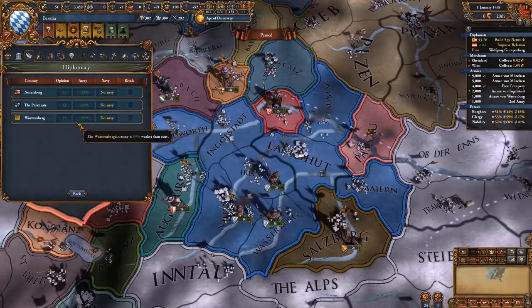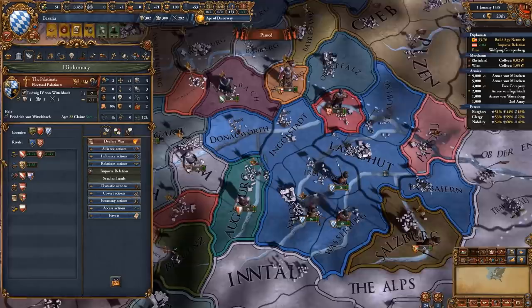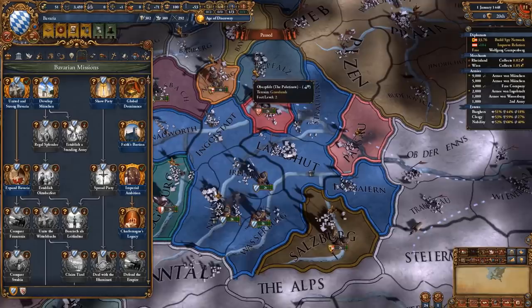We cannot get Salzburg as a rival so let's go with Nuremberg, Württemberg, and the Palatinate, since I have a mission that involves the Palatinate. I need to have 10 cities in Bavaria to get a PU over the Palatinate, and that is exactly what Salzburg and Regensburg will give us. Let's go.